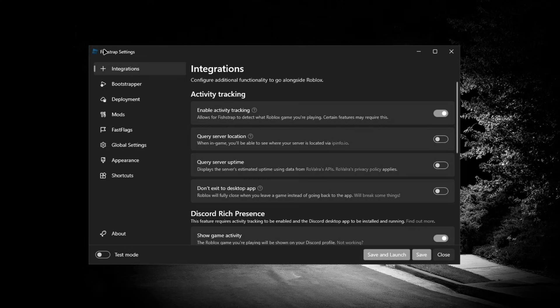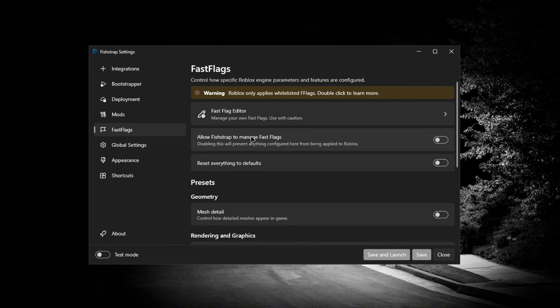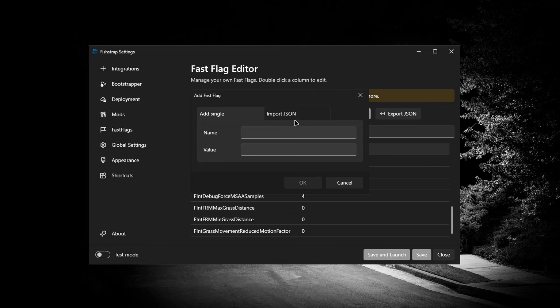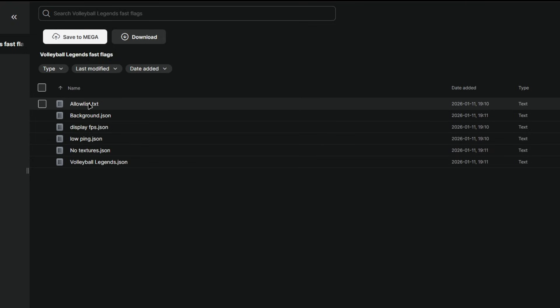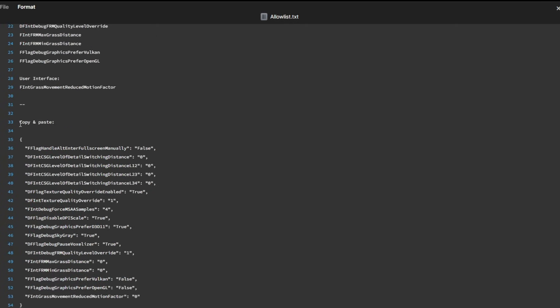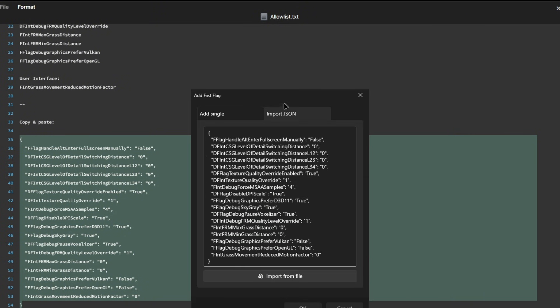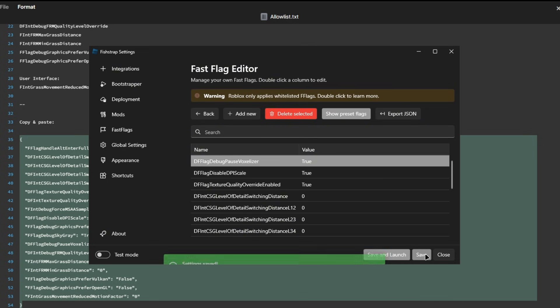If you're using Bloxstrap you can only use the allow list fast flags. If you're using Fish Trap you can use any fast flag. I'll show you how it works since I use Fish Trap. Go straight to Fast Flags, make sure 'Allow Fish' and 'Diminished Fast Flags' is on, then go to the Fast Flag editor. Click 'Add New', open back up the Mega link, go to your allow list or whatever fast flags you want, click copy and paste, open the editor, paste it in, click OK, yes, yes, then click Save.